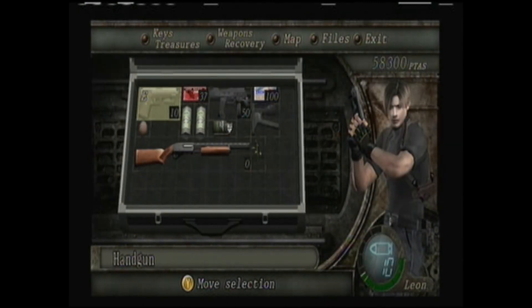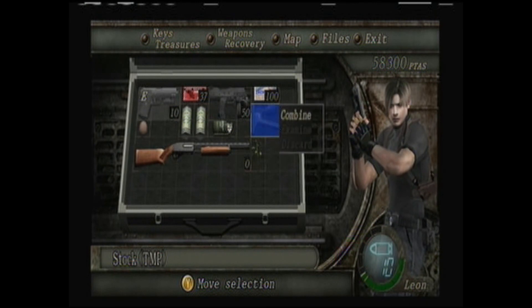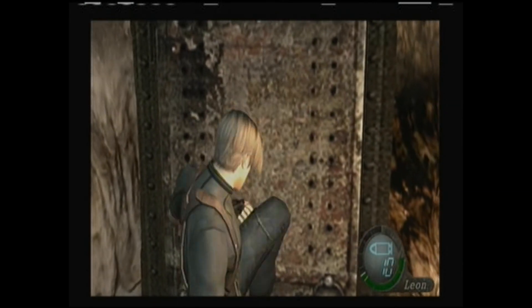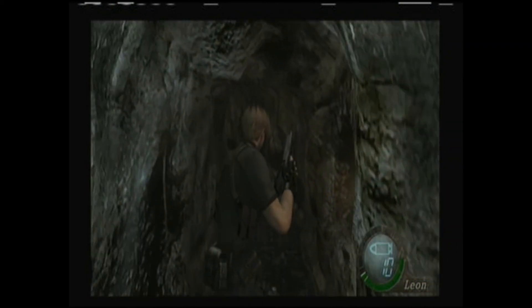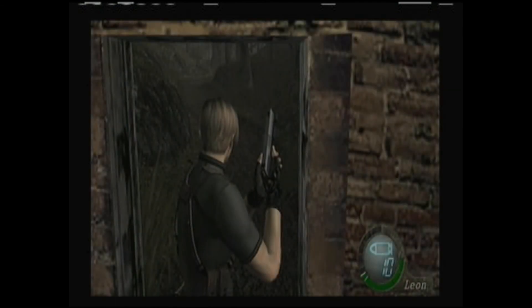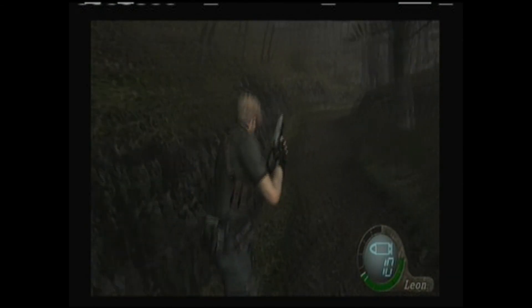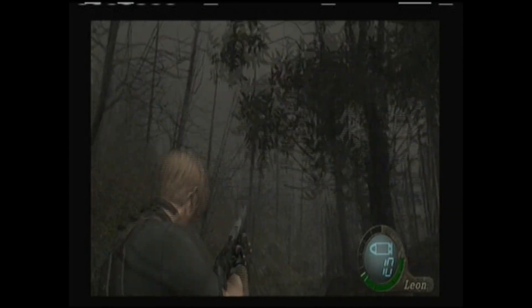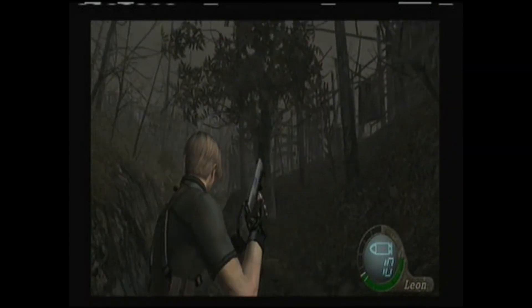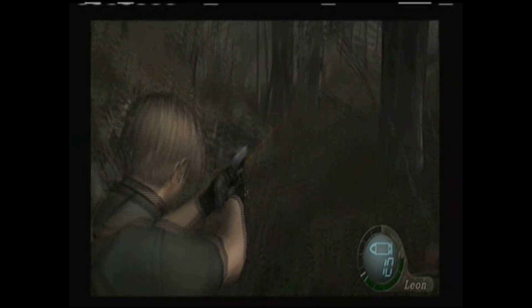We now have a new gun added to our collection — one of my favorites in this game. When do we start shooting blue things again? We start shooting blue things in the next area. Isn't that the graveyard? Yep, it's the church's graveyard. We do gain an accomplice, don't we? Not yet — that's on the trip back.